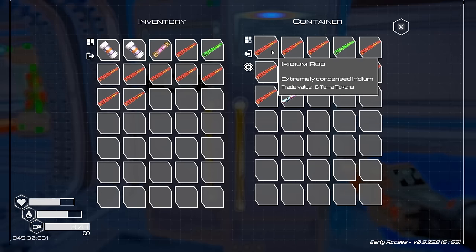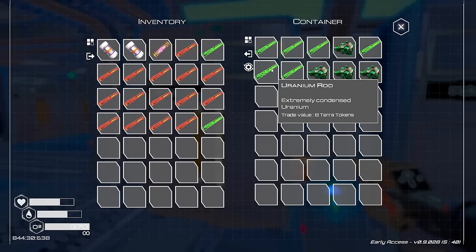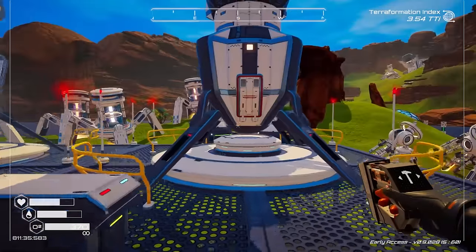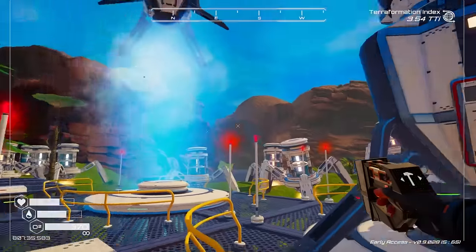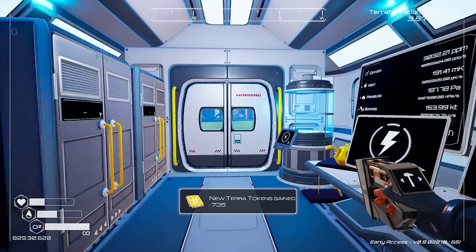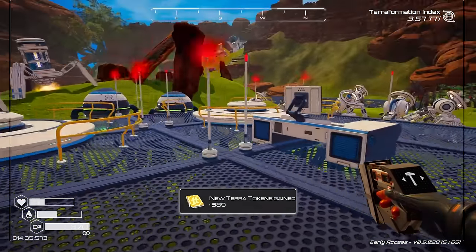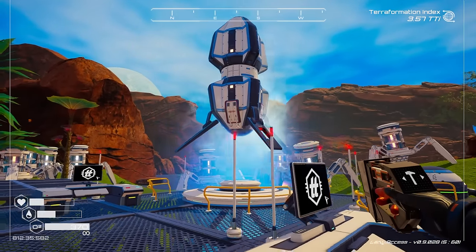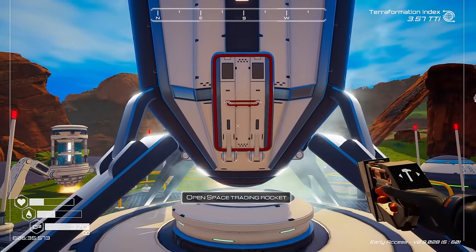We can also clear out some of our uranium and iridium supplies. Check in our trunk here for quite a few things we probably aren't going to use. In these ones there's some more rods. So we can launch off one trade rocket and the other one we can fill up with some other good stuff and launch this one too. We're over a thousand now.